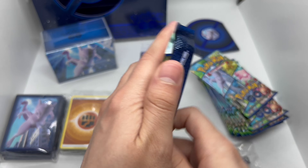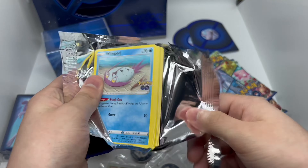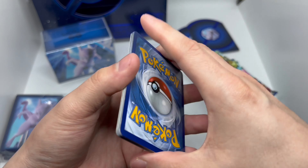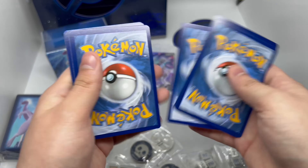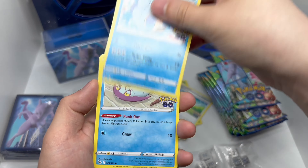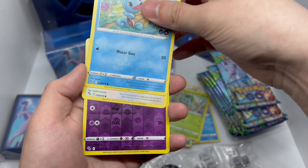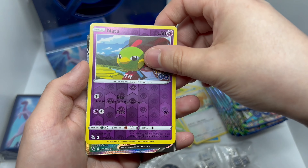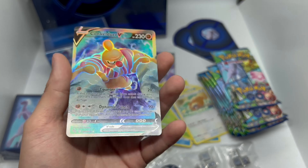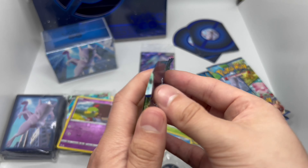I try to go through these fast because I'm not a fan of making long videos. Let's see if I pull at least one Ditto out of here. I'm also trying to finish the set of reverse holographics for Squirtle and Charmeleon — and okay, nice hit already! Looks like a full art alternate art. Let's keep going.